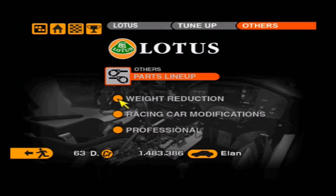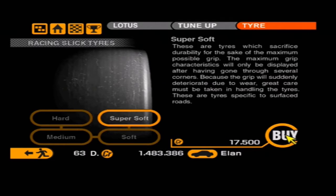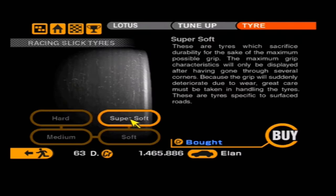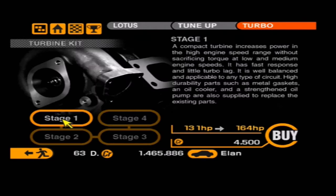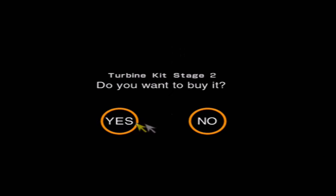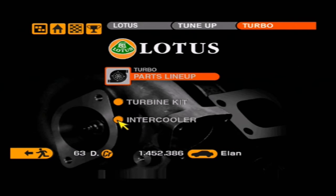The plan is to get through all of the special events first, and eventually complete everything in the game — including the rally events. Now, can we stick a turbo on the Elan? Yes, but we can only get a stage 2 turbo — that's a bit of a shame. I believe these cars are naturally aspirated from standard 1.8 litre Isuzu engines.